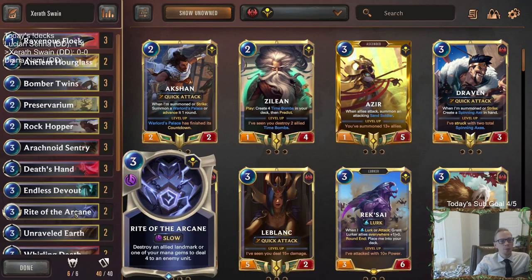When you do have your Swain leveled up, you don't really need non-combat damage to units anymore, but then you need nexus damage. We have some ways to do nexus damage, like City Breaker doing nexus damage each round — that's going to help out Swain and obviously the Leviathan. We have Ride of the Arcane that can destroy an allied landmark, helping out Xerath, and then also do four to an enemy unit, which helps out Swain. So that can help out both champions.